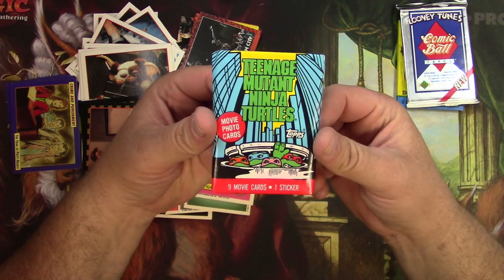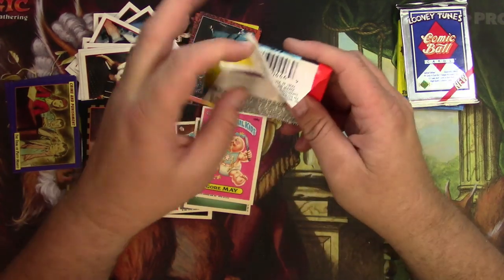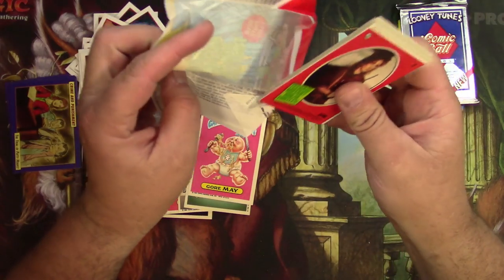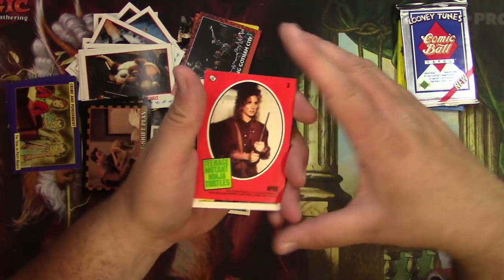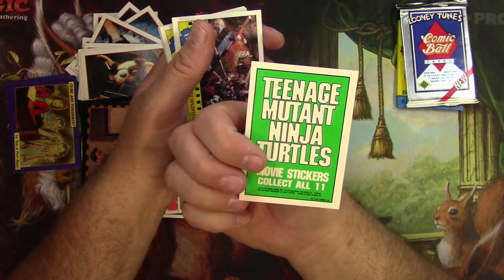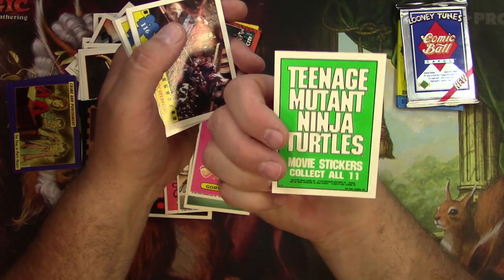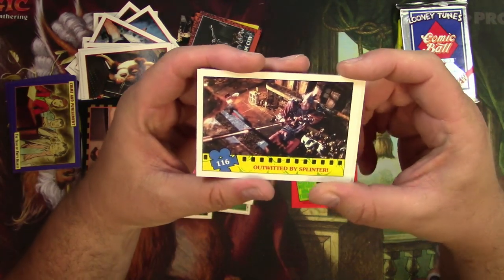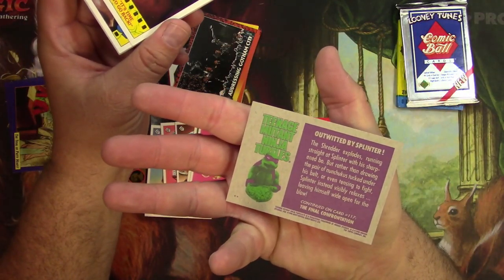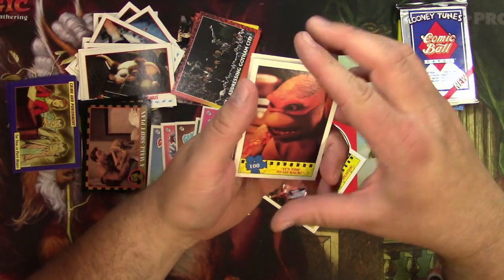And then this is probably what they really wanted — Ninja Turtles. It's got movie photo cards and one sticker. No gum, thankfully. There's April O'Neil — and she's holding a sign. Movie sticker, collect all 11 — so no puzzle, just a call to action. Outwitted by Splinter. The Shredder explodes, and the story's continued on card number 117, so you have to find that one to get the whole story.